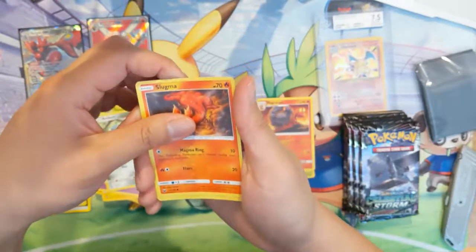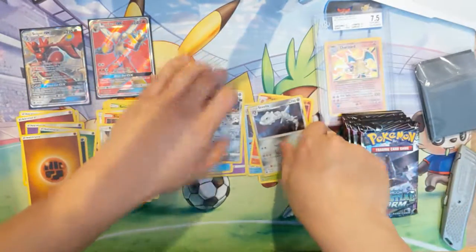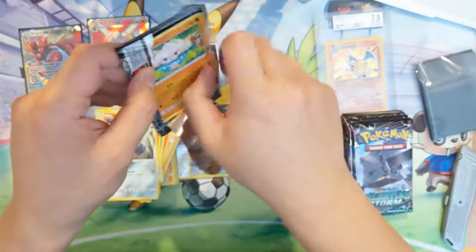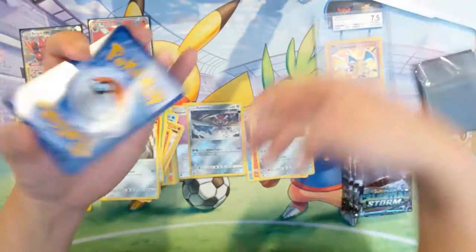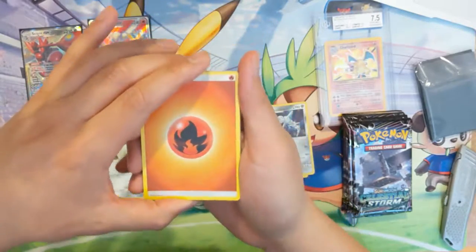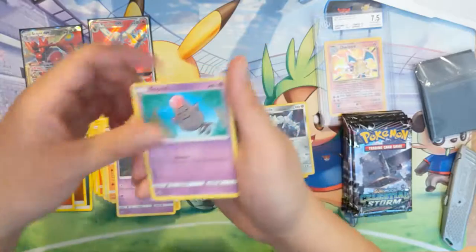Beldum, Slugma, Beldum again, Kartana reverse — pretty cool Ultra Beast — and then a Steelix. Not getting a GX, but the first one is interesting. I don't really know too much about Kartana but the idea of it is pretty cool. The Ultra Beasts feel pretty creative. Like the Stakataka which we've yet to pull in this box — that's an interesting Pokémon. I'm not aware of the backstory but I'm definitely curious. Gold Pineco, Spoink, Bonsly.